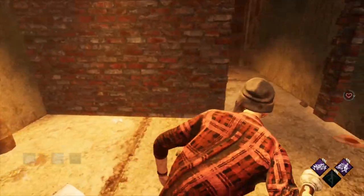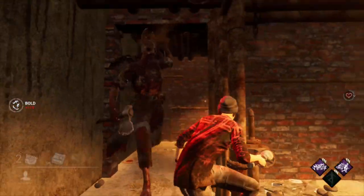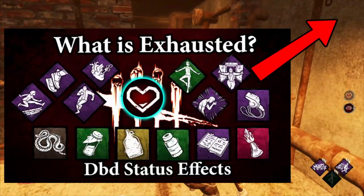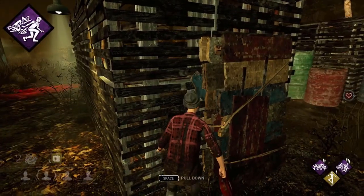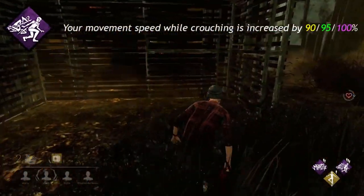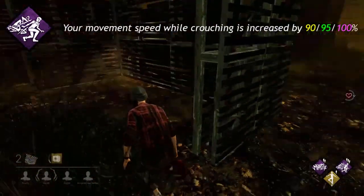If you want to learn more about the Exhausted status effect, I have a video going over it in detail which I will link here. Urban Evasion: your movement speed while crouching is increased by 90, 95, or 100%.